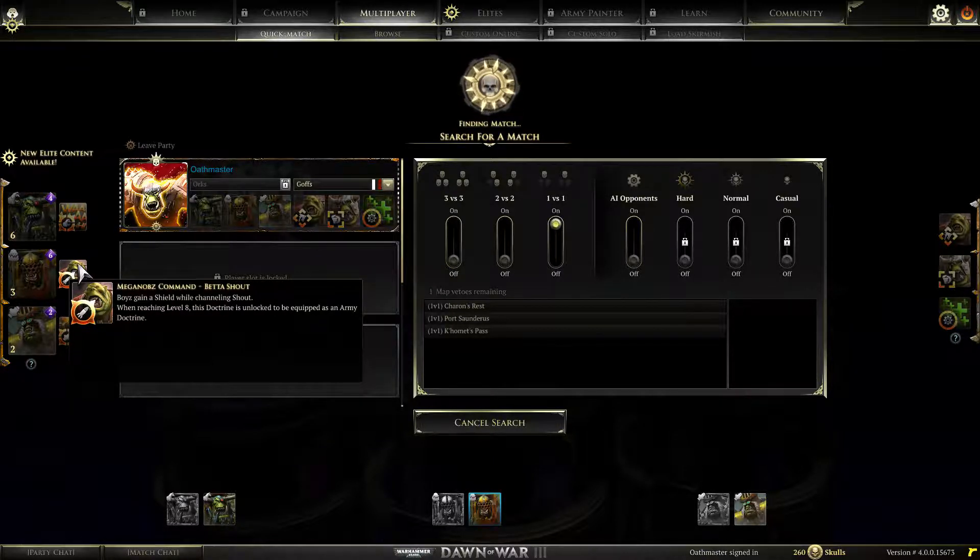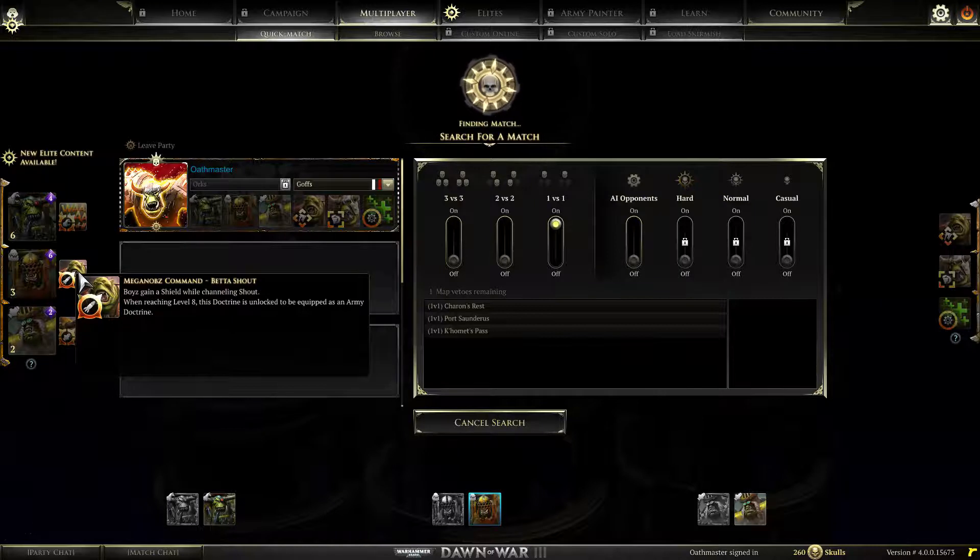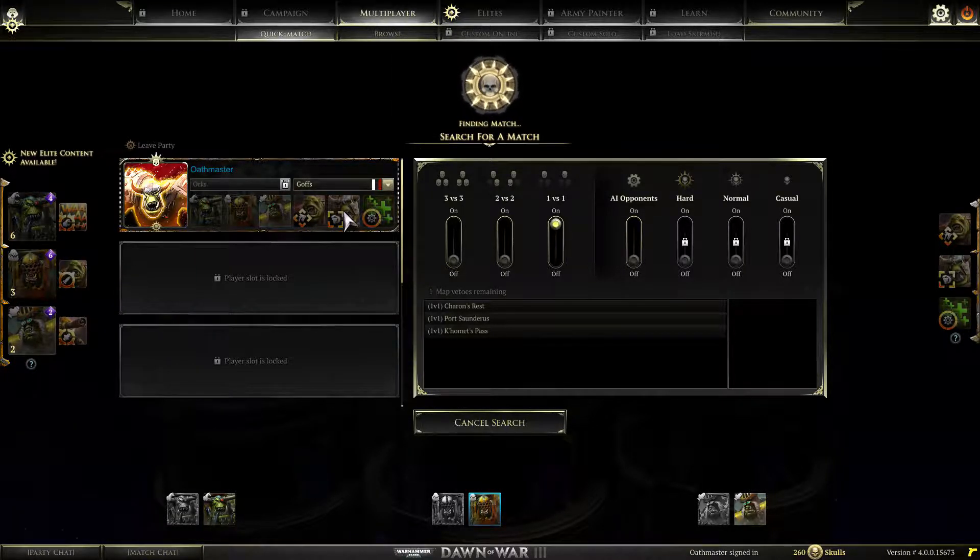Because my boys have like over a thousand health, so having 400 points as a shield to buffer at the beginning of a fight would be kind of nice. Let's get ourselves a match and see if it's actually as useful as it can be. Because the alternative with the mega knobs would be the knobs buff I had before, which I haven't really got to make much use of.